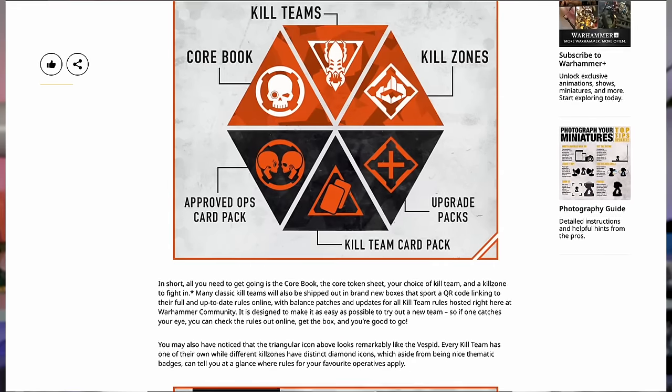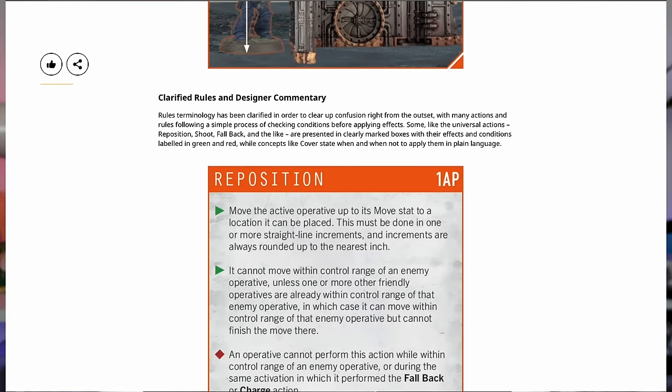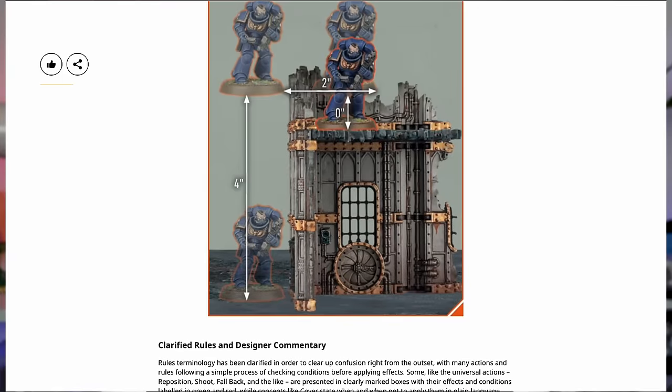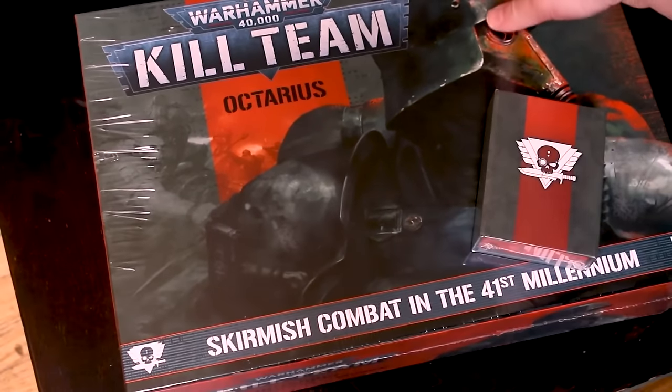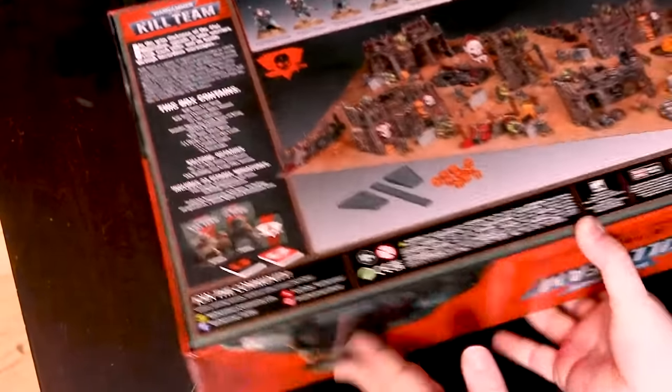The game is also finally switching from shapes for movement to standard inches for movement, so all of you who refused to play because of the shapes — you can just use inches now. There are no proprietary movement tools and no proprietary dice. All you need is a measuring tape and a handful of D6s and your free rules online. It's more accessible than it's ever been. Another side benefit of this new edition is that all the stuff from the previous edition — the perfectly good miniatures, rules, and terrain — is probably going to be going on sale soon.